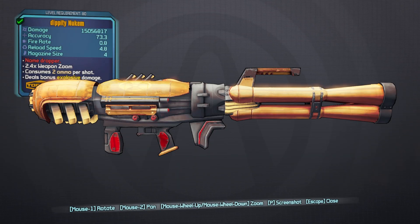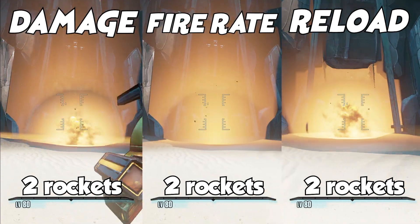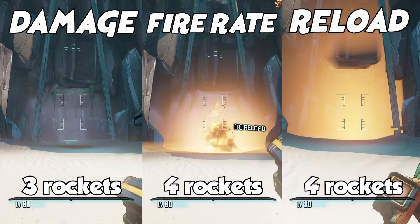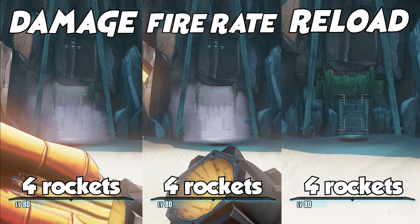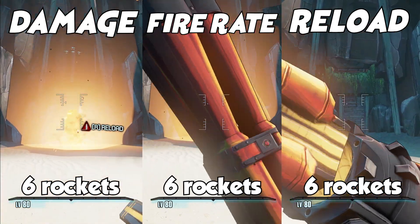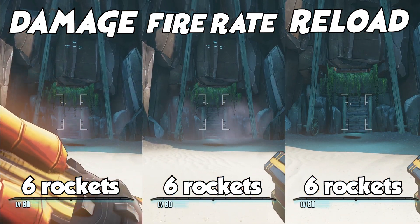Before we break down the god roll, I want to explain why the reload prefix is better than the damage or rate of fire prefix. Although rate of fire and damage win out on the first two shots, after those initial shots the reload speed means we can always get rockets off first and faster, making our total DPS much greater. We'll consistently be one or two rockets ahead of the other variants because of that reload speed.